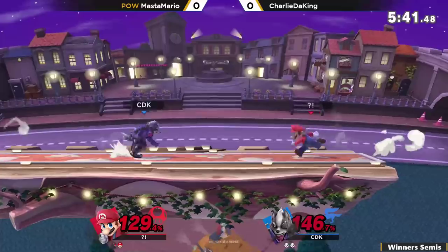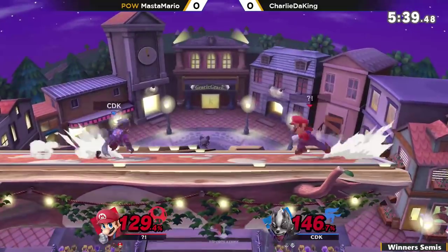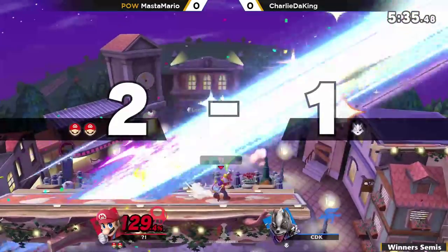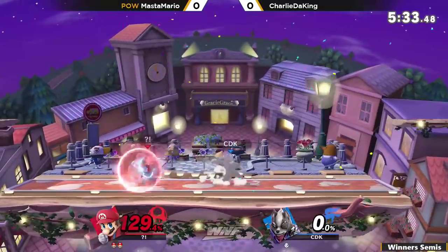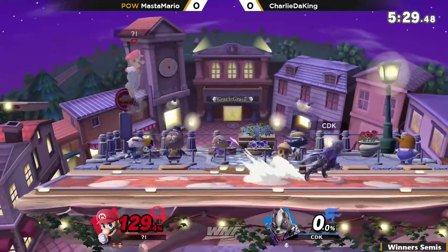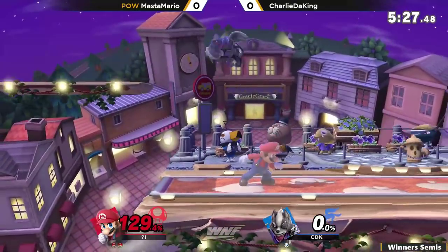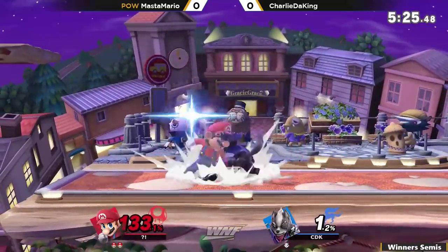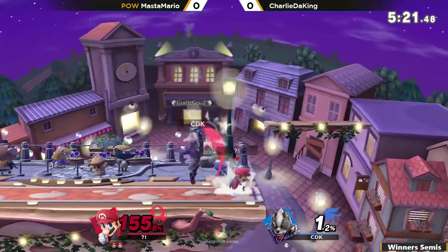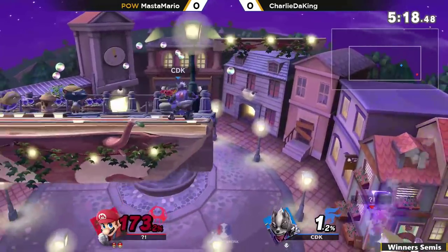Throwing out double back air trying to catch Charlie in the mix-up — he's really been opting for those backers, conditioning to see what Charlie is doing because it looks like Charlie's been shielding a lot. If both players are aware, maybe Charlie already knows that Master Mario is trying to condition him. Master Mario was able to pick up the throw as Charlie put a dash attack onto Master Mario's shield.